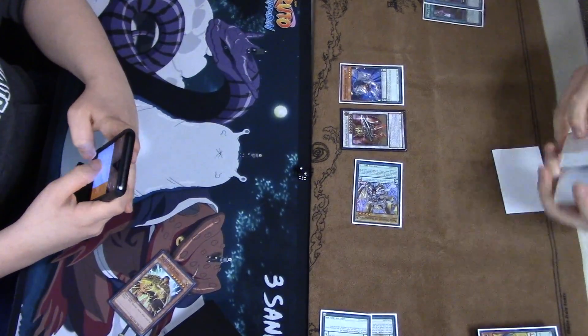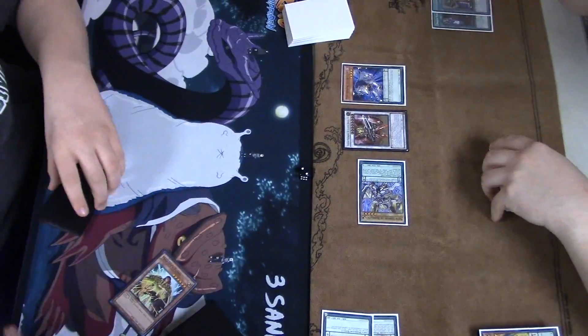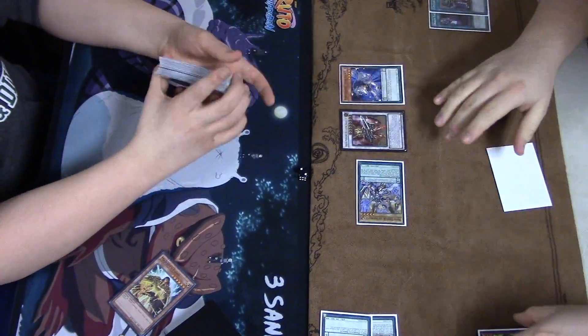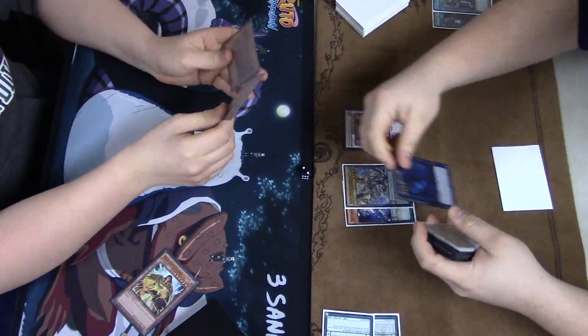It's going to get around both of those things — being able to special summon from the extra deck and activate monster effects. Like this Ignister he has here, Silver Claw making himself 2100 when he attacks, going to be able to out that board pretty easily, all thanks to that Archfiend Eccentric. Very, very good card choice in my opinion.